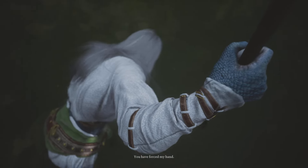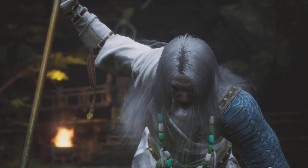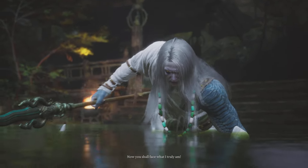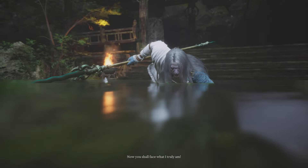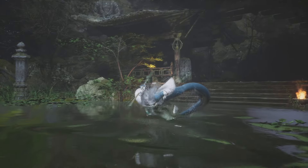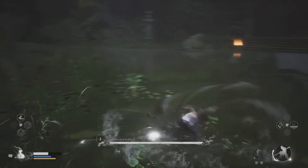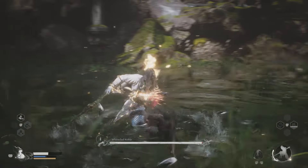Phase two now. The boss says 'You have forced my hand - now you shall face what I truly am.' Don't forget to keep an eye on your magic - down to the right there - as soon as it's available, use it.